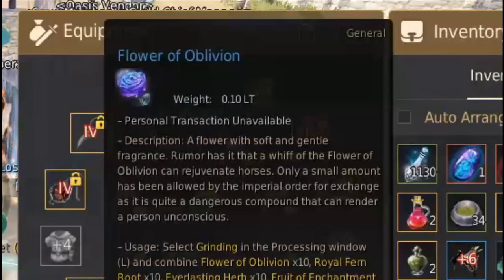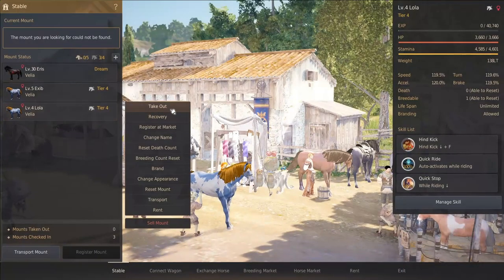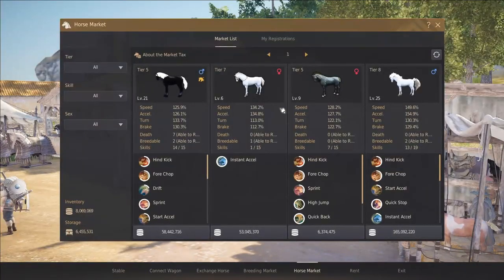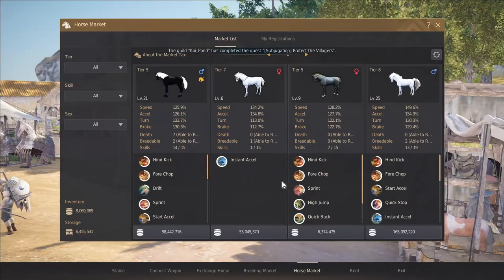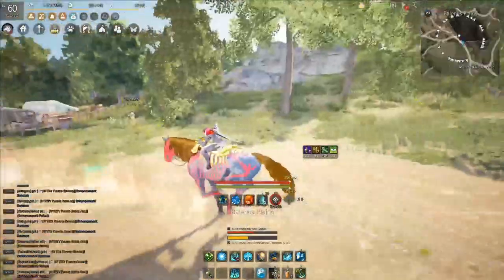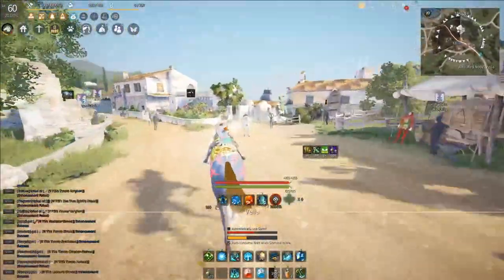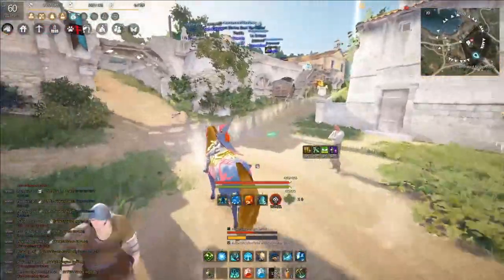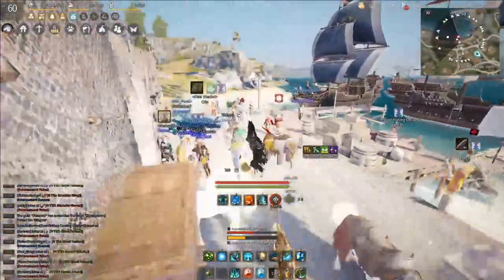The reason you want to do Imperial Horse Delivery is that you're going to get Flowers of Oblivion — if you're ever going to make T10 attempts you'll definitely want to hold onto these. Then select another horse and hit Take Out. I usually stop by the horse market to take another glance to see if we can spot another low level horse. Put that horse gear on your new horse, hop on, hit T, and keep going. Make sure you replenish your buffs here and there, and before you go AFK watch your horse for a couple rounds to make sure they keep going. Rinse and repeat!